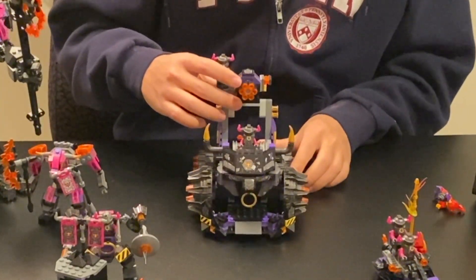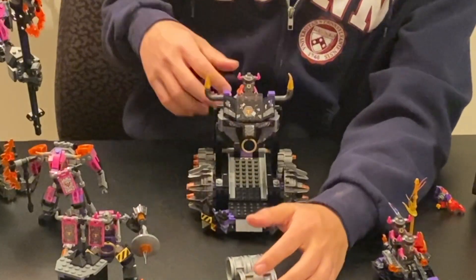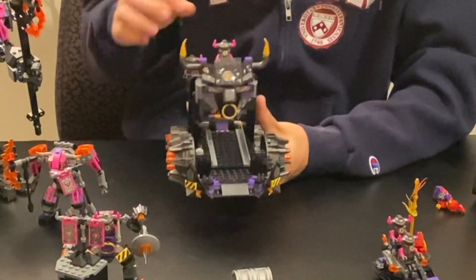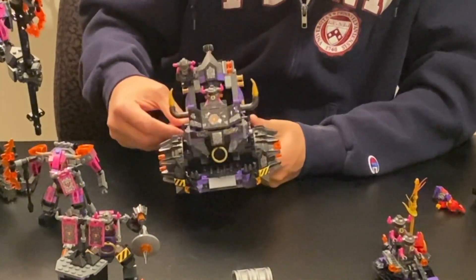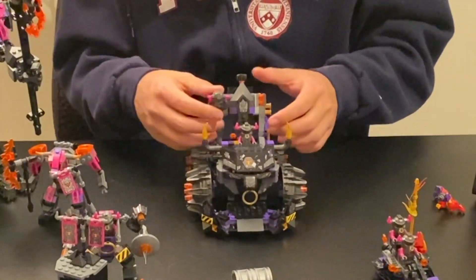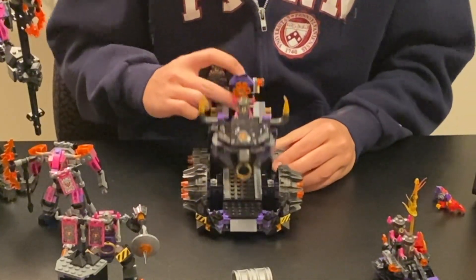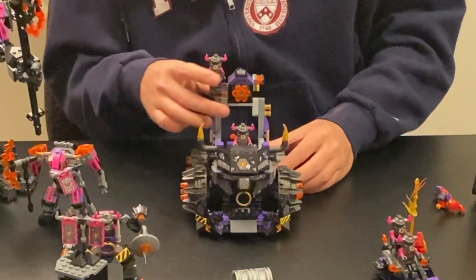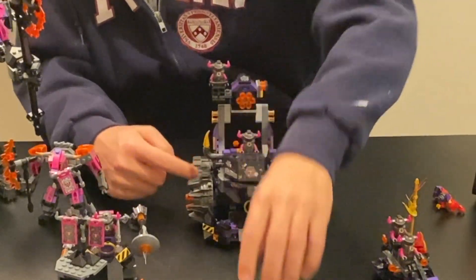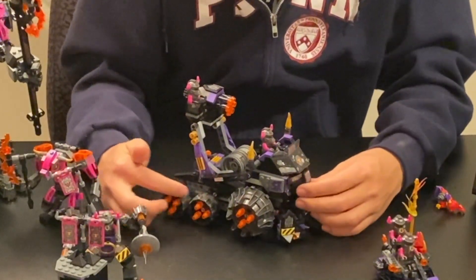That being said, the action feature isn't actually a bad one. Moving this up here causes toxic waste barrels to roll out of his mouth in a very satisfying build. The gun turret in the back actually makes it such that it can still shoot through the hole in the mouth. I do actually like this feature — I feel like there's just maybe a little bit more that could be done with this concept. It is a very fun feature to move this up and down like a chomping jaw motion and release the toxic barrels. But as it is right now, this just feels like a standard large Power Miner wheelbase with smaller Nexo Knight wheels.